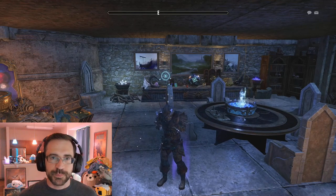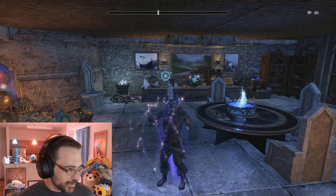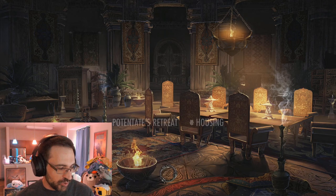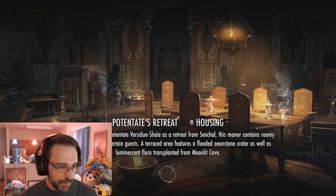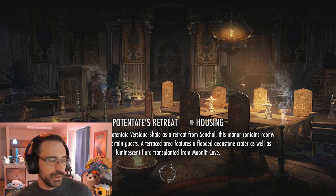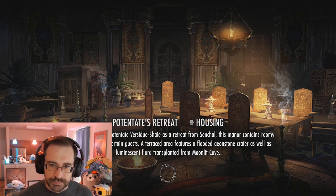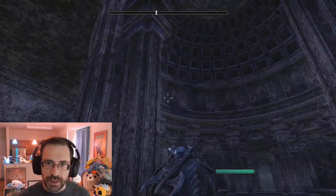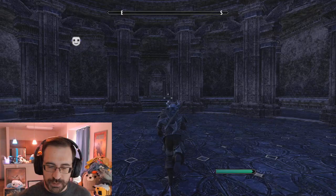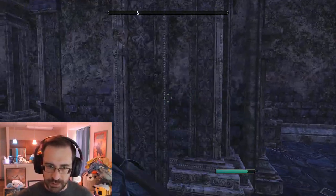Next up, the guildmaster of Luminaries. Potentates Retreat - they have a tropical beach house, they call it. Potentates is a limited time notable home. It does have a big rotunda and then a big outdoor water area. I'm just going to go until I get to the water.